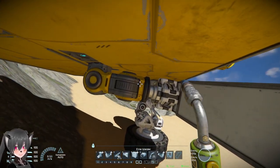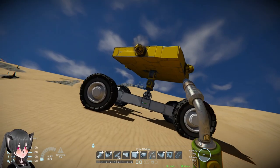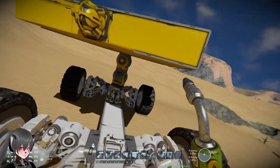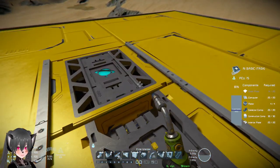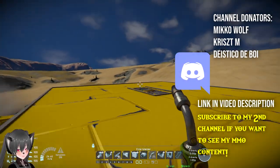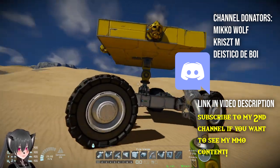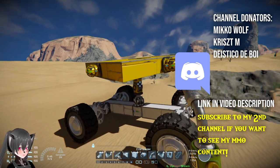I'll put the link to the blueprint in the description below. Just make sure you add your own GPS in the AI block to make it work. That's how to make an auto-balancing or auto-leveling landing pad using the new AI blocks in Space Engineers.